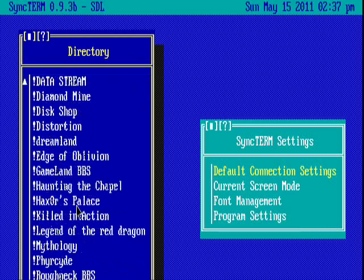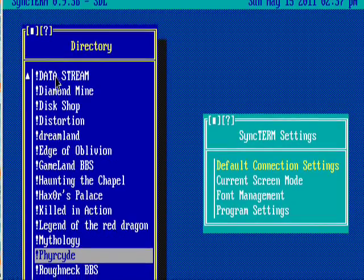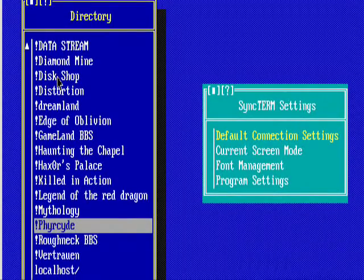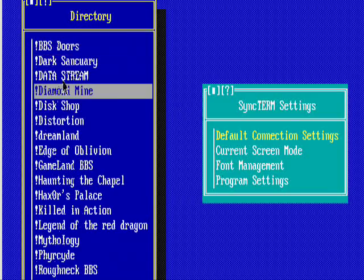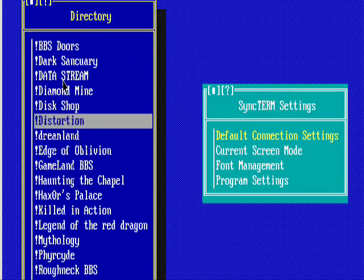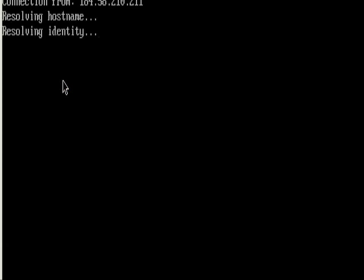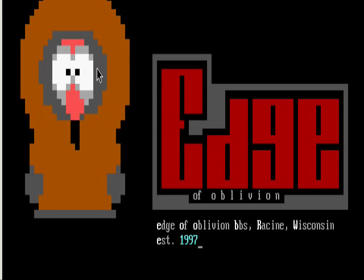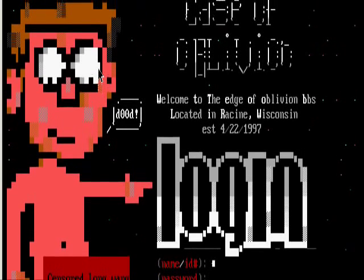I have a lot of them in here. My recording... I think I can bring it down a bit for you guys. That's my own BBS — you can't go there. But we got Diamond Mine, Edge of the Oblivion. This one looks cool. It's got Kenny. That's pretty much all you need to know about this one.